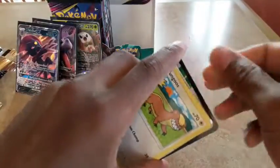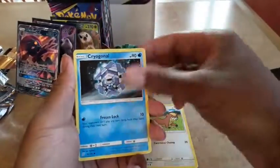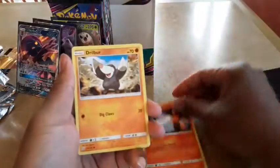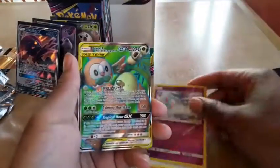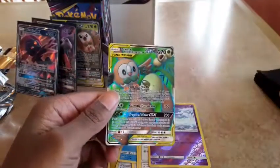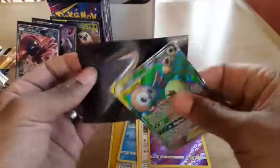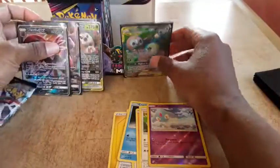Almost done with the first side. Last one — another white code, double white code. Electric energy, another Normal Z, Swablu, Magneton, Yamask, Cryogonal, Litwick, Rufflet, Slakoth, Clefairy, and another Alolan Exeggutor for Rowlet. Almost got enough to make the deck now. Got the hollow and regular. Now we're going to go over to the second side, speed running the rest of these.